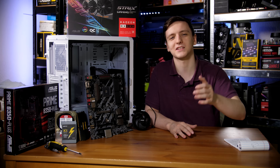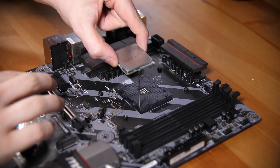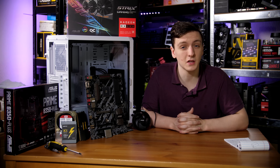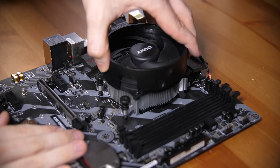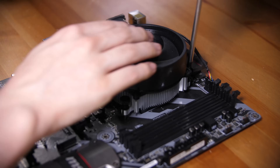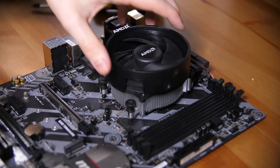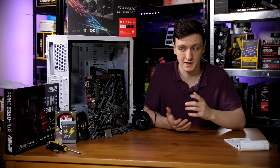With all of that out of the way, let's get started on the build. First, we'll install the CPU in the socket — simply lift up the socket arm, place the CPU down, and push the arm back down. This is a zero insertion force procedure. Next, install the CPU cooler: the motherboard should have a backplate pre-attached. Remove the two plastic mounting brackets, place the Wraith Spire cooler with pre-applied thermal paste, connect the fan header, and screw it in using a star pattern.